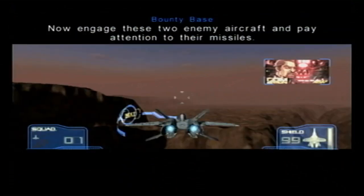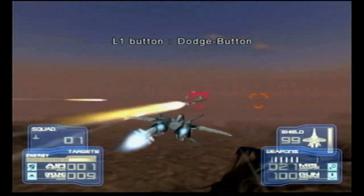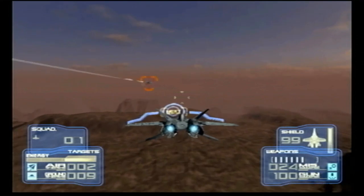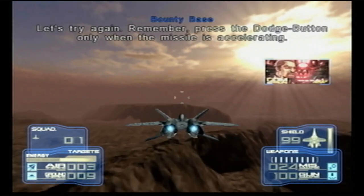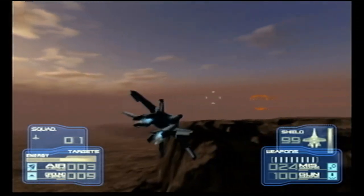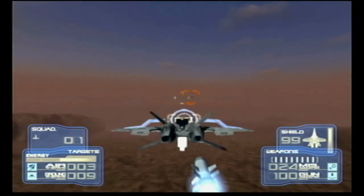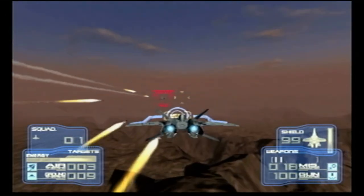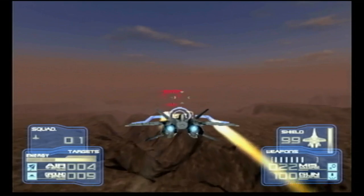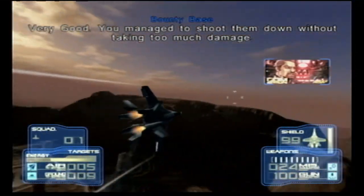Now engage these two enemy aircraft and pay attention to their missiles. Remember, press the dodge button only when the missile is accelerating. Good. You managed to shoot them down without taking too much damage.